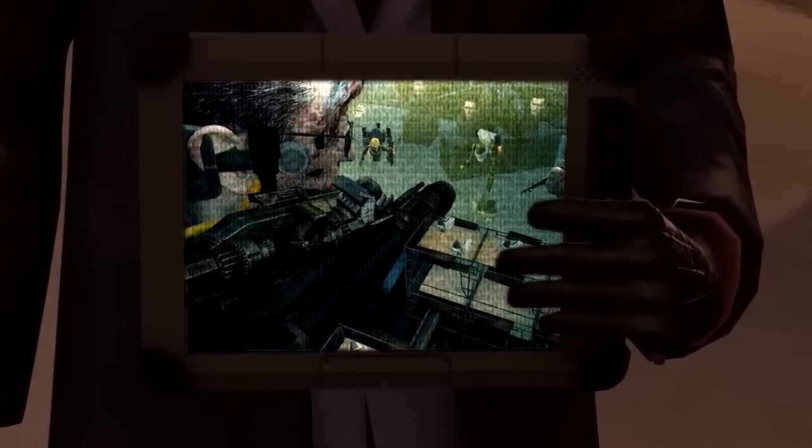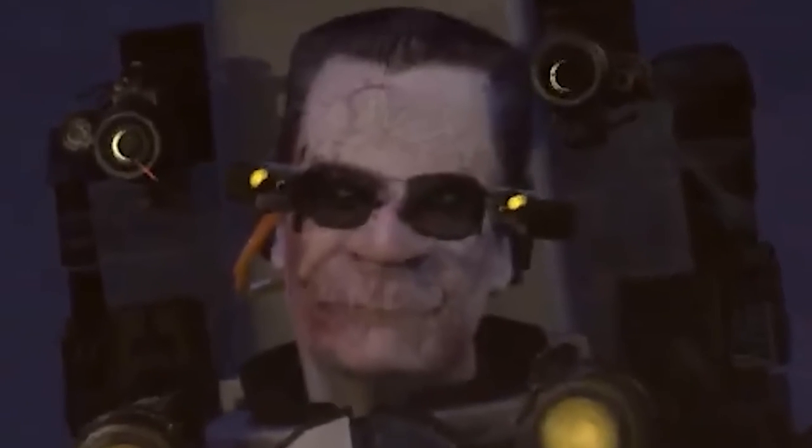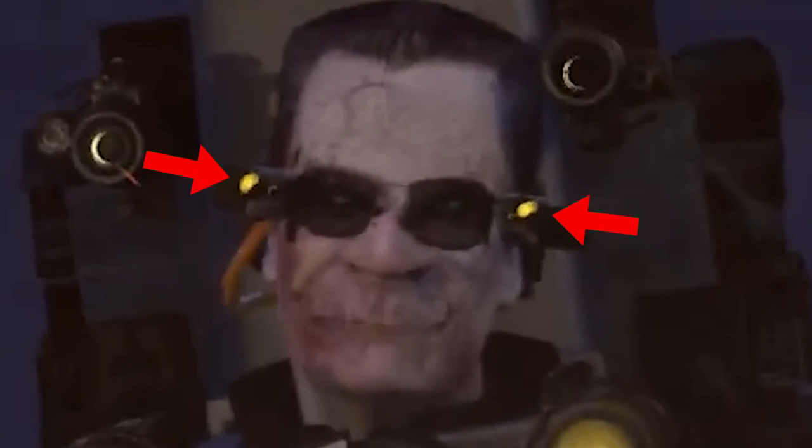Here on the tablet screen we can see all the attributes we saw on him in episode 67: the turbine and his iconic lasers. Also, draw your attention to the yellow hose that goes near his right ear. There were also supposed to be guns next to his eyes sticking out, but here I don't see any — well, at least he has his glasses on. It looks to me that G-Man is currently in the process of being upgraded.